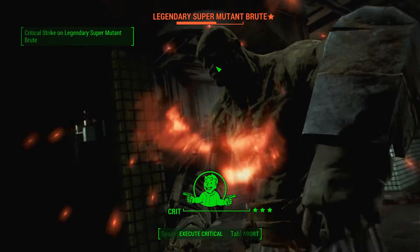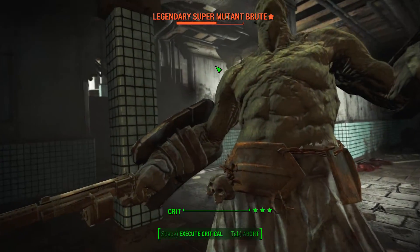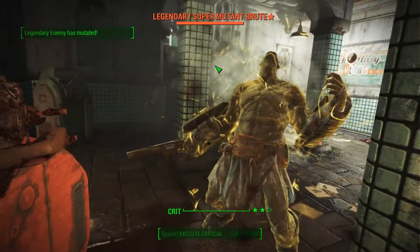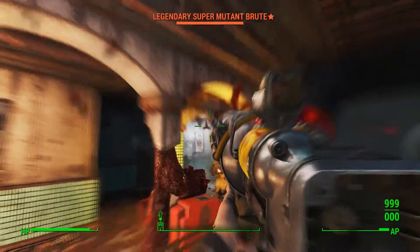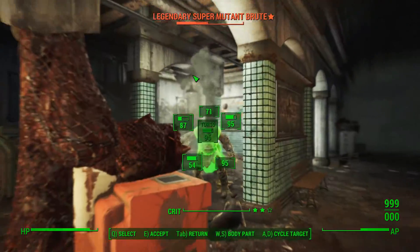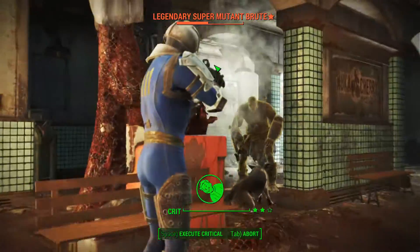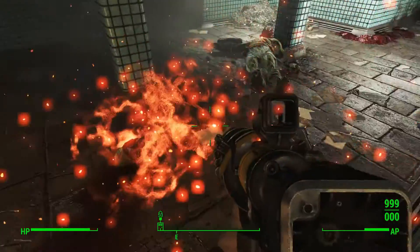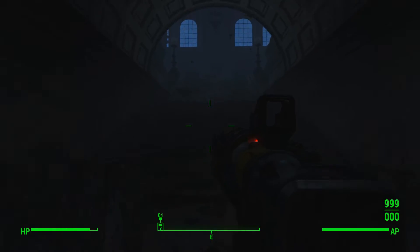In terms of base stats, it starts with around 90 base damage depending on what it dropped with, a fire rate of 50, a range of 203, and an accuracy rating of 76. It fires fusion cell rounds, has a magazine size of unlimited, and weighs 5.5 pounds. The weapon's special perk, as you probably already figured out, is that it has an endless magazine.